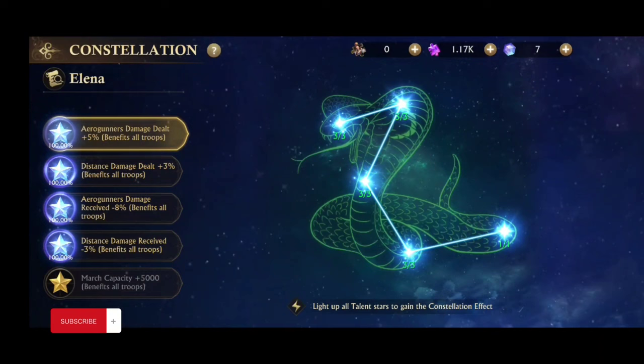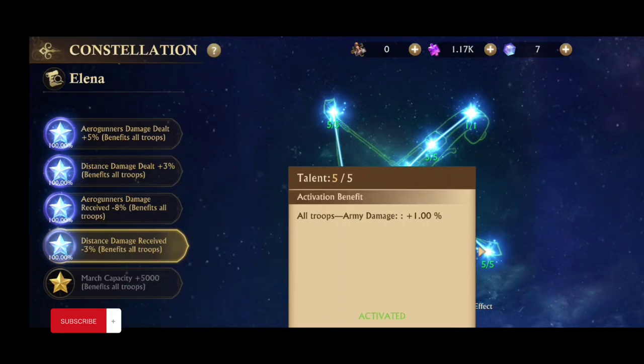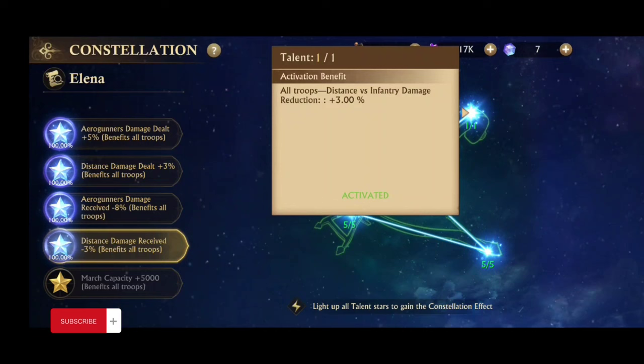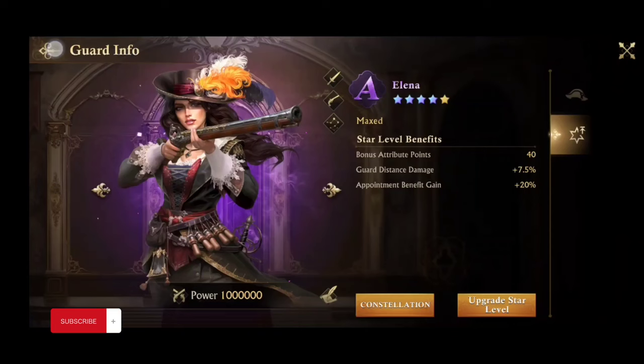For Elina, I have four stars — I wanted to get her extra 3% distance damage received reduction. The fourth star of the constellation gives you distance damage and army damage. The third star gives army damage at 1%, but I finished her out to get the 5% distance attack — that's always good for all troops. You don't have to have these guards leading your march to get these stats, because it says all troops. The arrow gunner helps your Merc troops, and the last one is distance versus infantry damage, which is also very important.